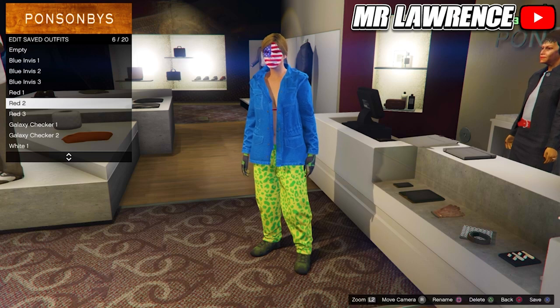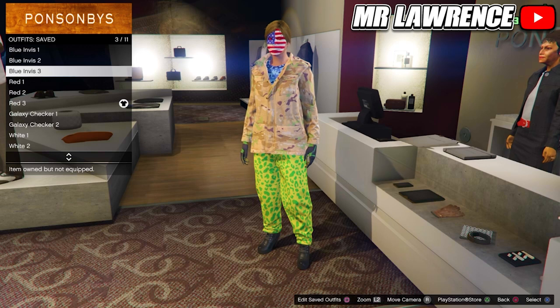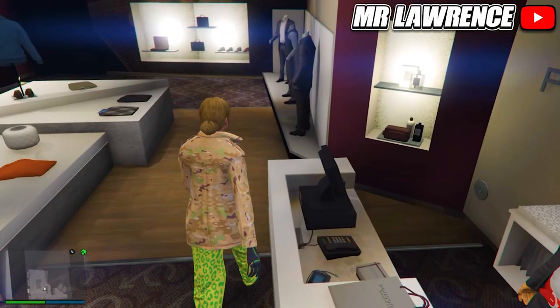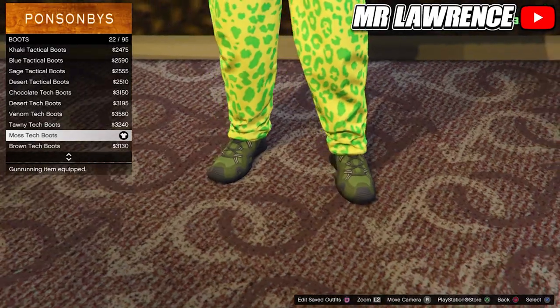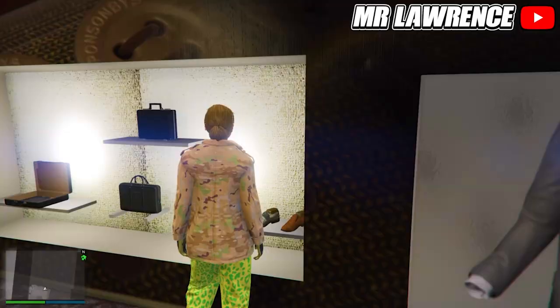For the last part of this outfit we will only have to change the top again. So equip your blue invis 3 outfit — this is the outfit that we need. Now we will only have to change the shoes, so go to the shoes and equip the MAS tech boots again. Then you can save this outfit in your next empty slot.